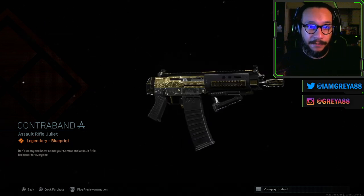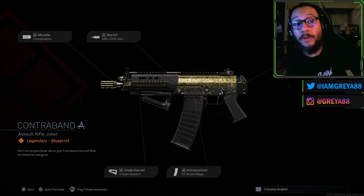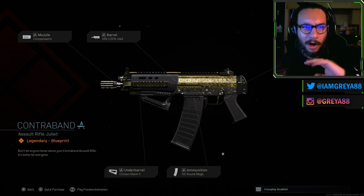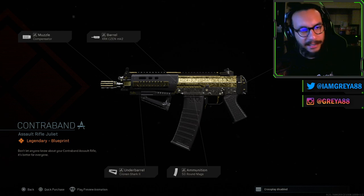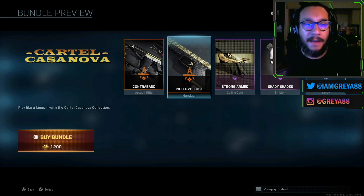It's called Contraband — and look at this thing, man. I'm gonna give you guys a full 360 view right off the bat. That's a nice-looking blueprint. Funny enough, lately I've been using the Graal 556 a lot in a very similar class setup. There are slight differences, but the barrel, the ammunition, and the no stock are pretty much what I run on my Graal setup lately. And this has been a great setup, so I'm excited to bring it out into the field.